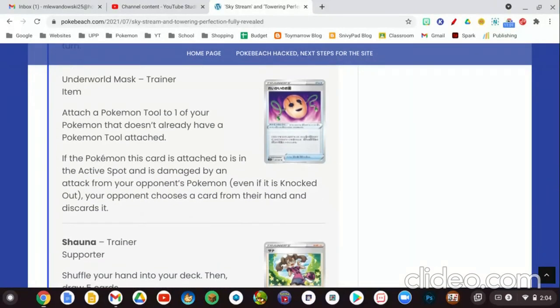Next is Underwater Mask, an item card. Its effect is: if the Pokemon this is attached to is in the active spot and is damaged by an attack — even from your opponent's Pokemon, and even if it is knocked out — your opponent chooses a card from their hand and discards it. This is a bit opposite from what we normally have, since usually you would get to discard the card from their hand. Because your opponent chooses which card to discard, they can just pick cards they don't want, like spare Energy cards. It's not as good as older versions of this card, but it is still good nonetheless.